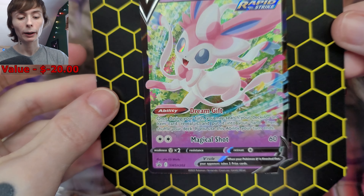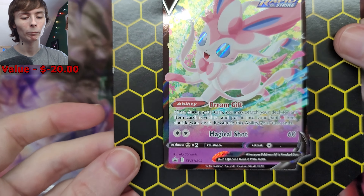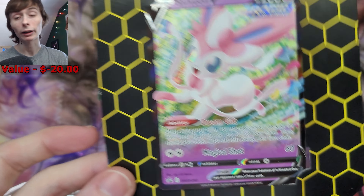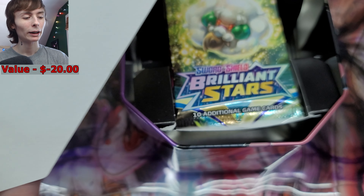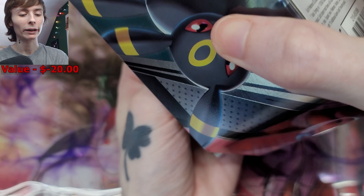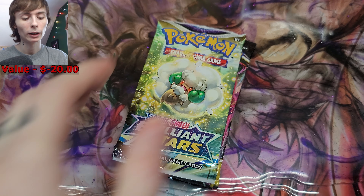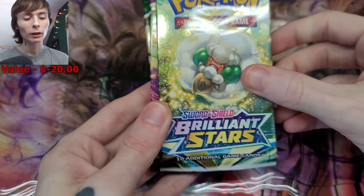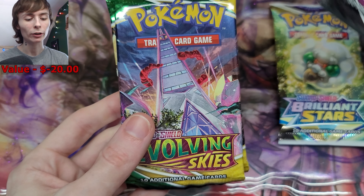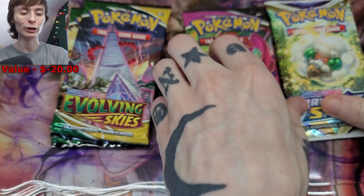I'm not gonna take the promo out right now because I don't want to damage it, but it looks very cool — I love Sylveon. That comes with the tin, and here are the packs we get: Brilliant Stars, Fusion Strike, and two Evolving Skies. Wow, I didn't even know that — that's interesting.